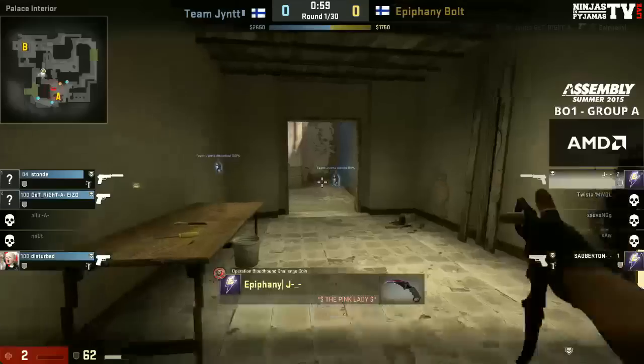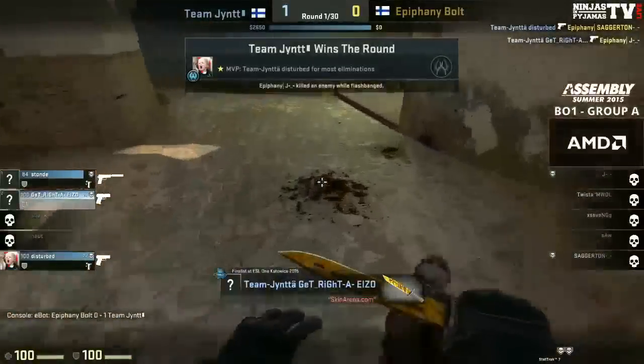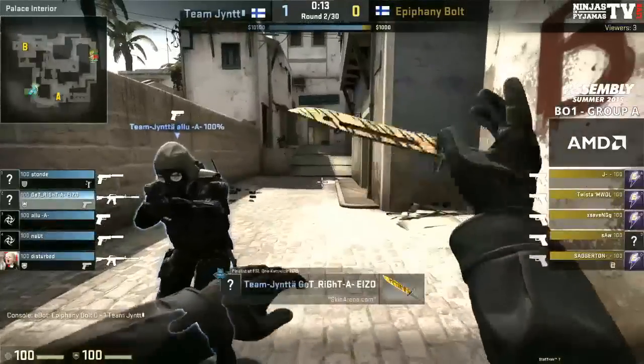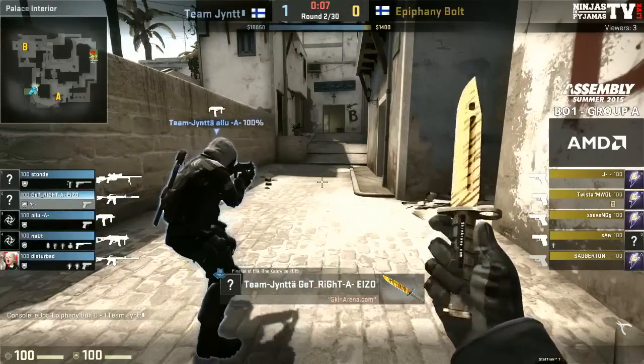That is beautiful stuff from the man, of course. If you don't know where GetRight is, he's usually behind you — and he comes in with another huge frag there, just shutting Epiphany down. That is wonderful stuff. It looked like they were going to get out onto the A site; they had control, attempted to get the bomb down, but they just weren't ready for the man from behind. Shut him down with ease.